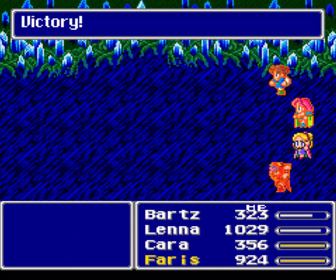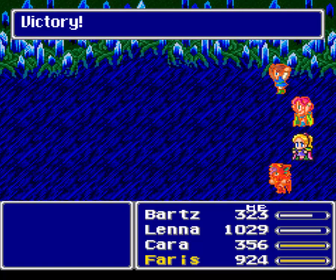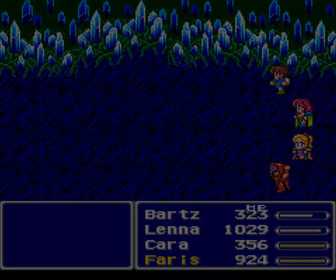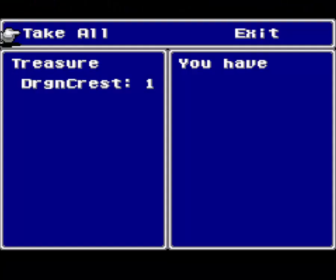Not so easy when you cheese it. If he doesn't use Mighty Guard, then we can actually use a very similar strategy without cheesing it and just basically do lots of damage. For defeating him, we gain access to the Dragon Crest - it's another one of those congratulations-you've-beat-a-super-boss items that doesn't do anything. But I'm gonna go fight him one more time and let's see if we can do it the hard way.